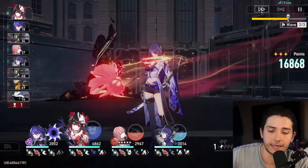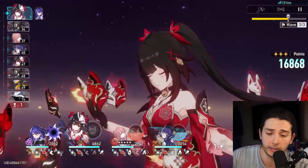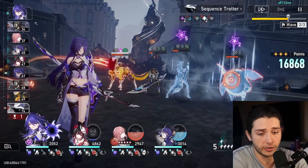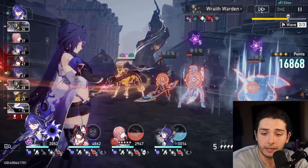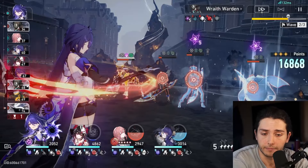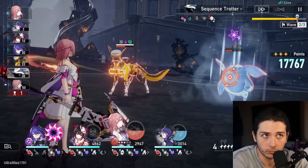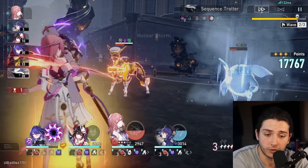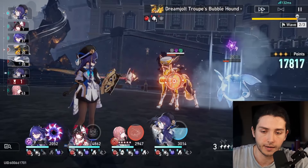One thing to note: if the enemies already have Resolution on them, Pela's basic attack won't actually apply a stack of defense down. What you can aim for is to find an ice-weak enemy and break them with Pela, because the break will make up for the lost stack from not having Resolution on the enemy. If you don't have Resolution on the enemy you can apply the stack, but if you do, obviously you can't.